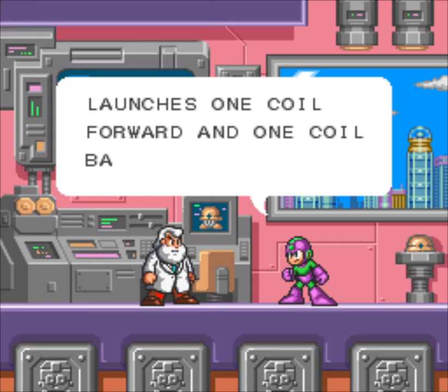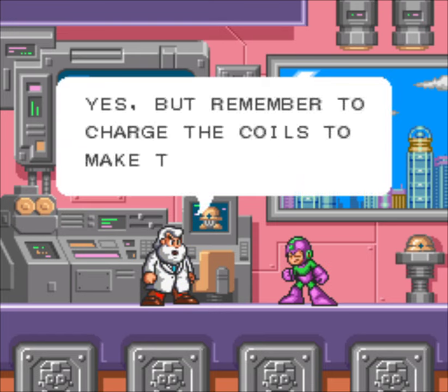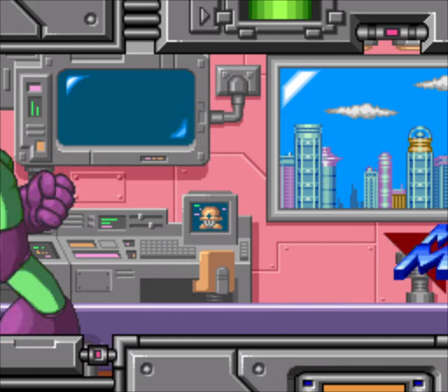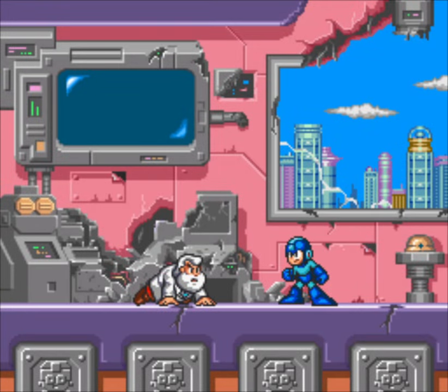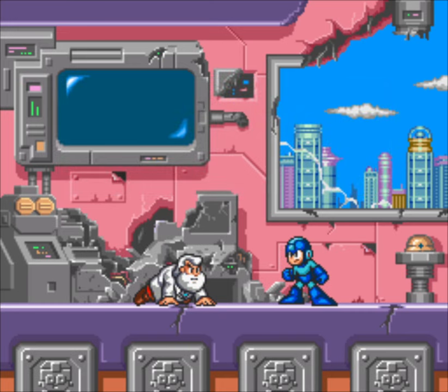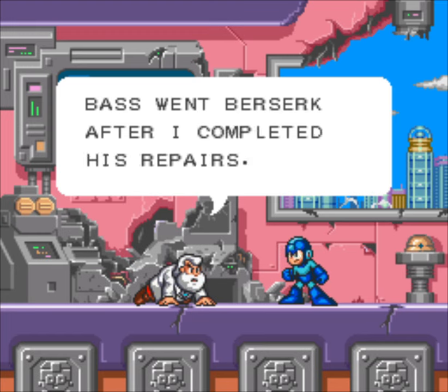Wild Coil — I sadly don't have that much experience with. I tend to do Spring Man late, because I want to use Slash Man's weapon, and for Slash Man you want to have Scorch Wheel and so on. Also, it's not very exciting — it's the requisite joke weapon of the game. I know that for a fact because it's the weakness of the final boss. But I don't think it's bad, and I'm going to try to find a bunch of uses for it. It's nice for crowd control, because it shoots out two springs like Spring Man did.